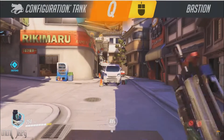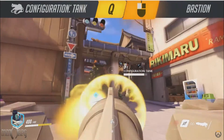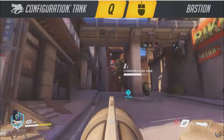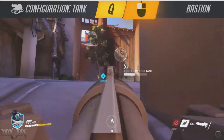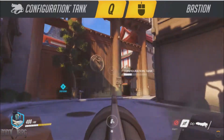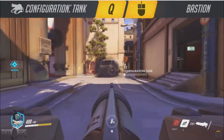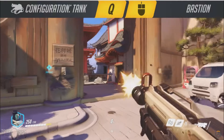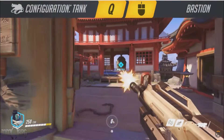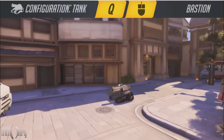Bastion's ultimate transforms him into a treaded tank with a massive cannon which fires explosive shells. There's not a whole lot of nuance to it — roll around, shoot enemies, profit. Despite his simple and straightforward effectiveness, Bastion has a couple of key weaknesses. He's exceptionally vulnerable to flanking attacks from characters like Tracer and particularly Reaper, who can just teleport behind him and take him out. Other characters such as Junkrat can put a lot of pressure on him by lobbing grenades at him out of line of sight.